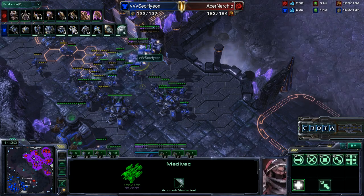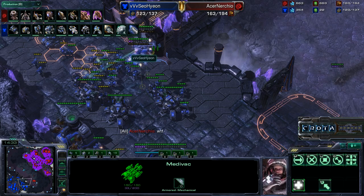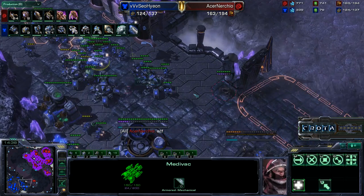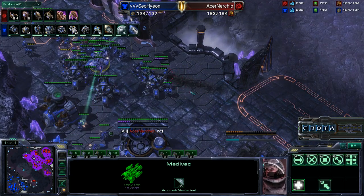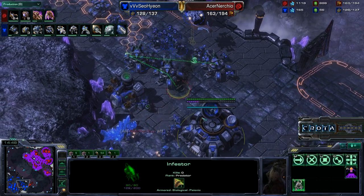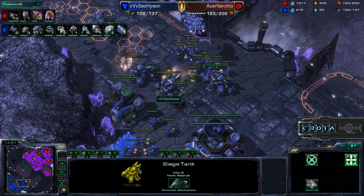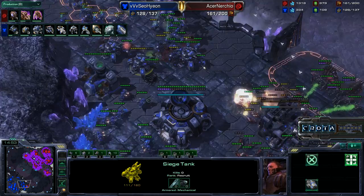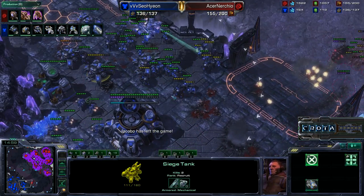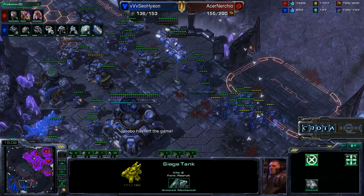We are also seeing two new units come in: Medivacs and Siege Tanks. Medivacs are basically a flying transport ship. And there is a Burrowed Infestor — a Spellcasting unit who is now dropping Infested Terrans and doing a very strong attack all at the same time. The Siege Tanks, however, were able to clean up and make sure that attack did not come in.